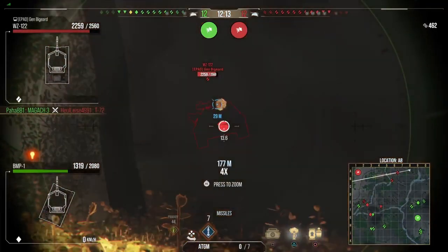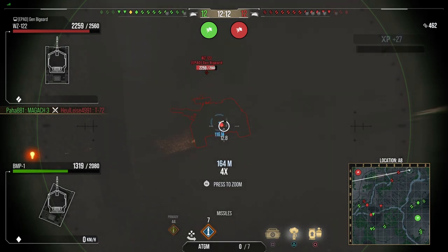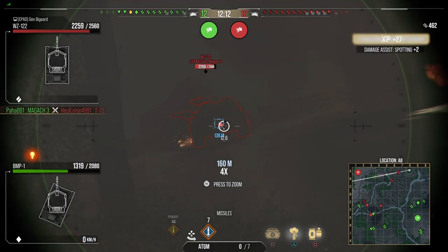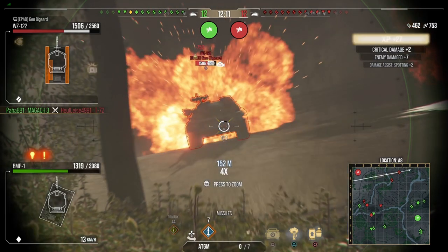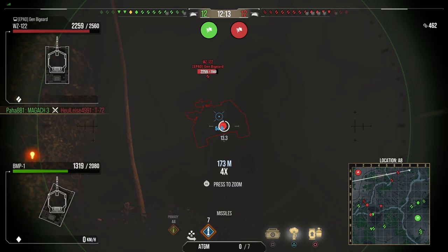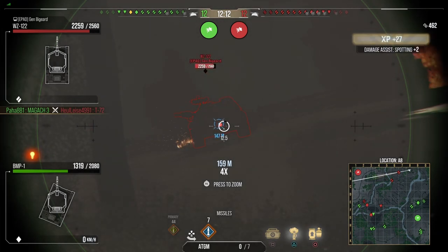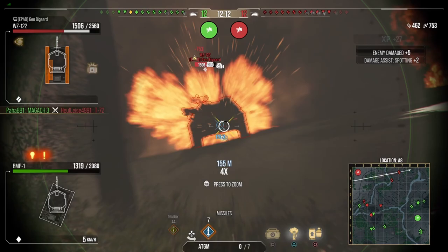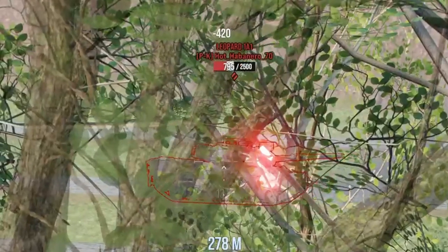Jumping back to the first clip — the WZ driving straight towards me. As you can see from the red aim laser, my reticle has barely moved from the original aim point when I fired the missile. That is because the target was coming straight towards me and I didn't need to move. This is an example of the easiest type of engagement — it's basically like firing a regular gun; you don't really need to adjust for anything.